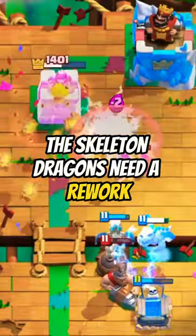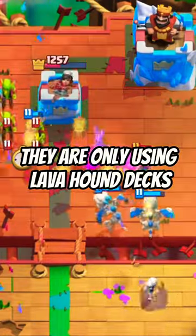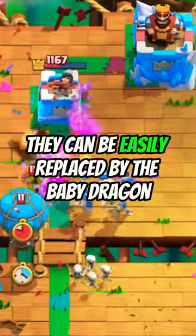At number 3 is the Skeleton Dragons. The Skeleton Dragons need a rework. They are only used in Llamahound decks, and even in those, they can be easily replaced by the Baby Dragon.